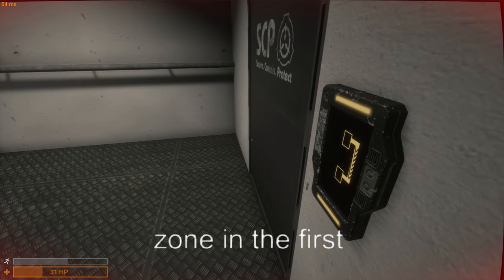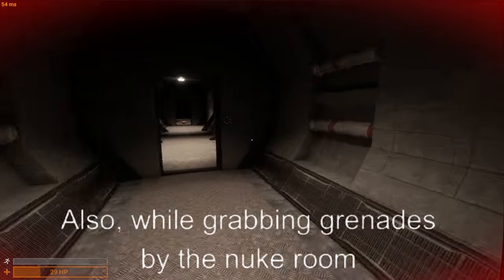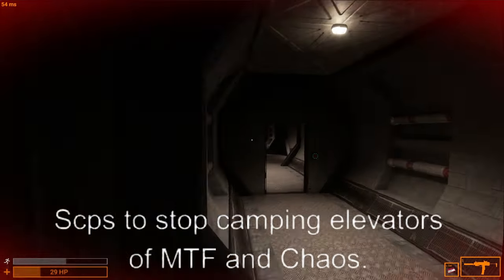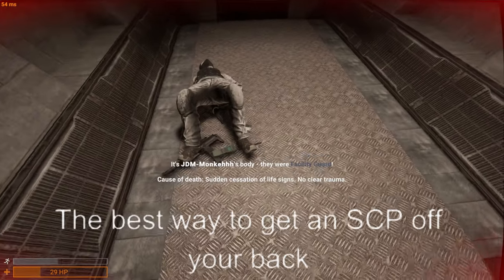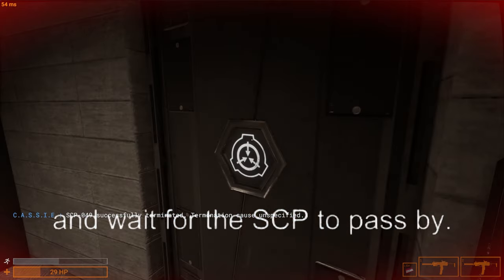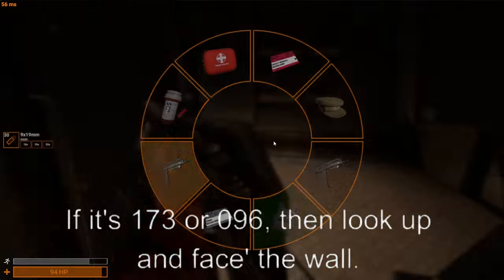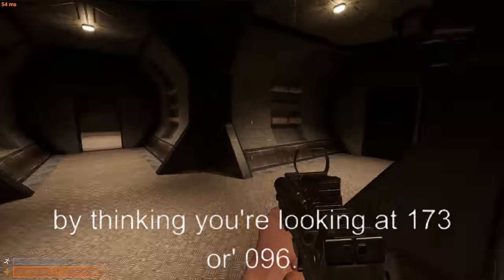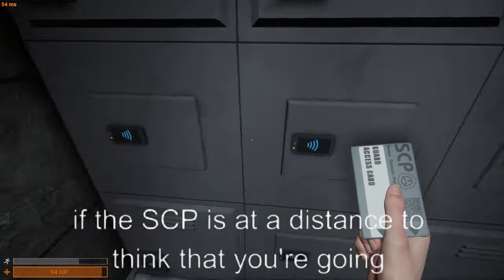Facility guards can determine which spawn wave comes next — MTF or Chaos. Stay out of the Light Zone in the first five minutes as a facility guard or you will die to SCPs. Also, while grabbing grenades by the nuke room, always turn the nuke on — this pressures SCPs to stop camping MTF and Chaos elevators. The best way to get an SCP off your back is by closing doors then getting on the side of the door and waiting for it to pass. If it's SCP-173 or SCP-096, look up and face the wall so the game doesn't misinterpret your line of sight.